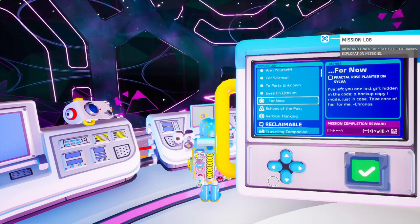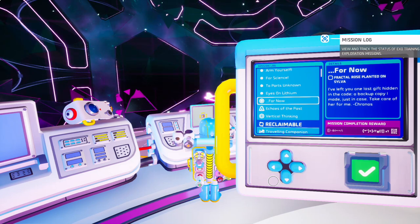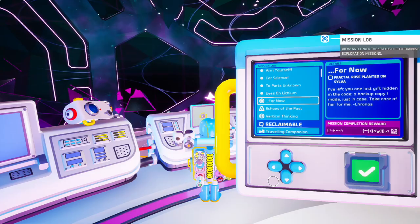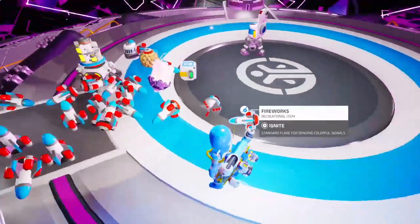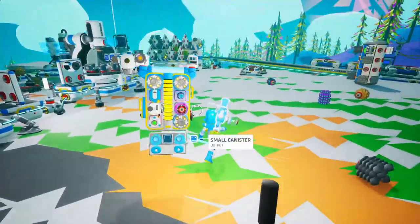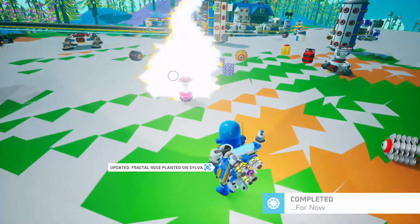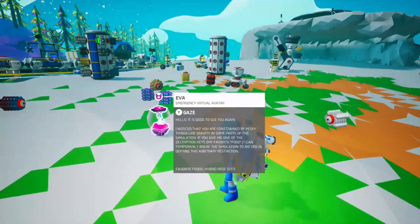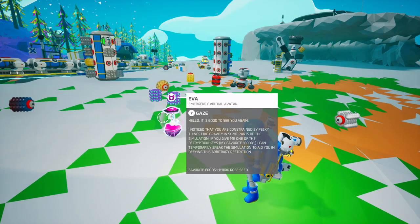I've left you one last gift hidden in the code — a backup copy I made, just in case. Take care of her for me, Kronos. Complete mission reward — plant fractal seed on Silva. So I guess I gotta plant this fractal seed now. Eva. Hello. It is good to see you again.